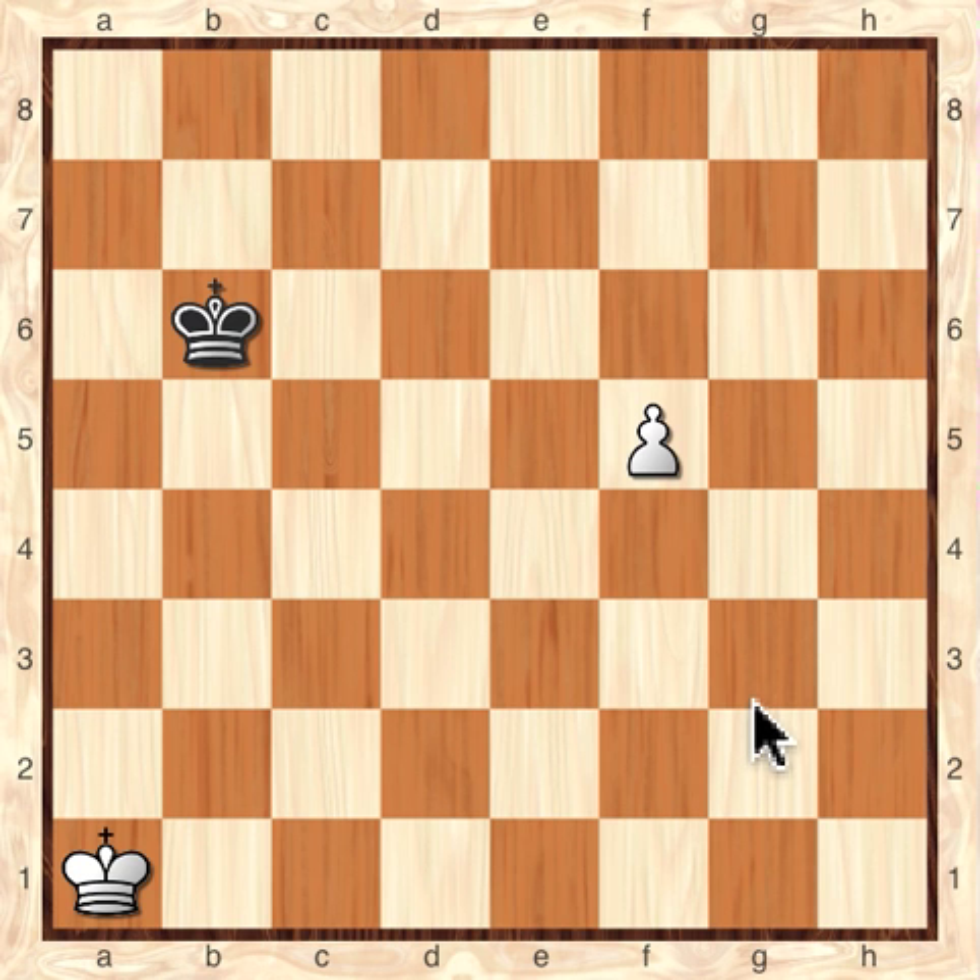A simple way to determine that is something called the Square of the Pawn. If the pawn is here at F5, the Queening Square — the square that it's trying to get to — is F8. So you just count those squares and draw a 4x4 square starting with that pawn. The square would be from F5 to C5, C5 to C8 to F8. So that's the square of the pawn.